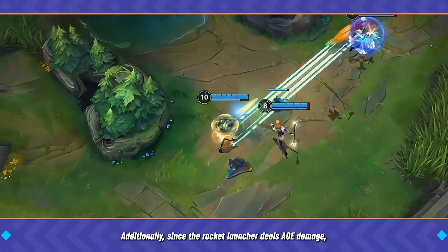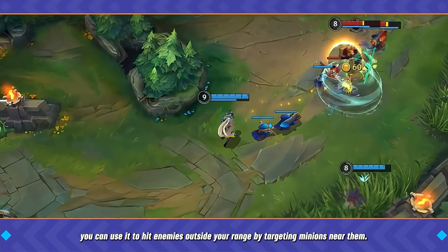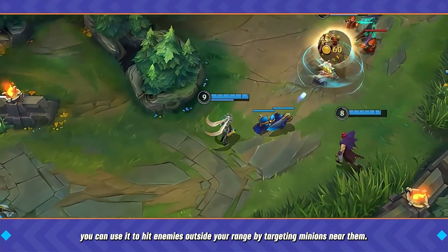Additionally, since the rocket launcher deals AoE damage, you can use it to hit enemies outside your range by targeting minions near them.